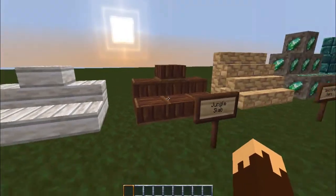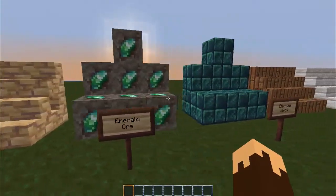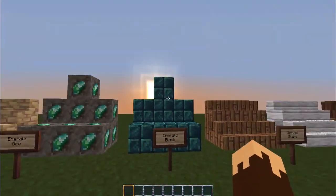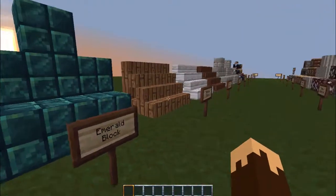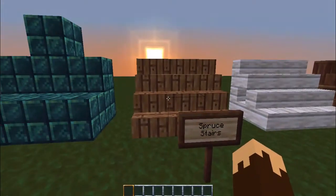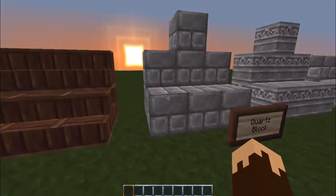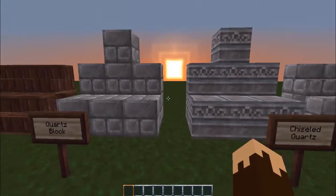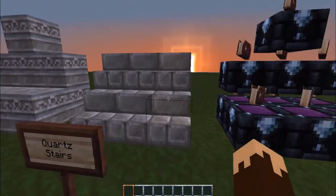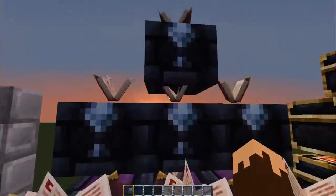Stone stairs — pretty cool, looks kind of like a biomes o' plenty thing. Oak slabs, spruce slabs, fruit slabs, jungle slabs — a lot of slabs. Sandstone stairs, emerald ore, emerald block — looks a lot different. Kind of looks like regular stone. Stone brick, spruce stairs, birch stairs, jungle stairs.